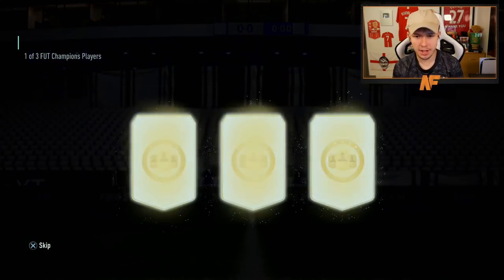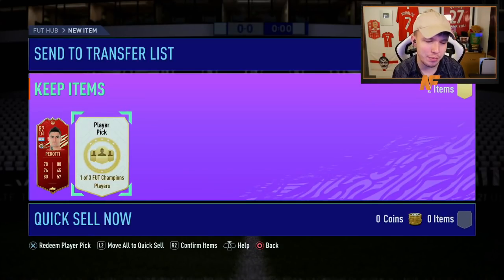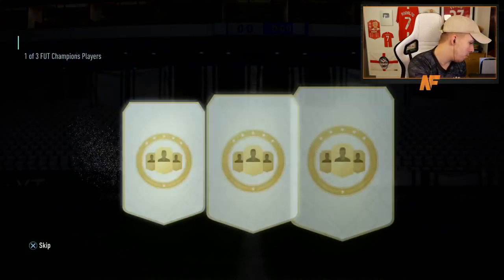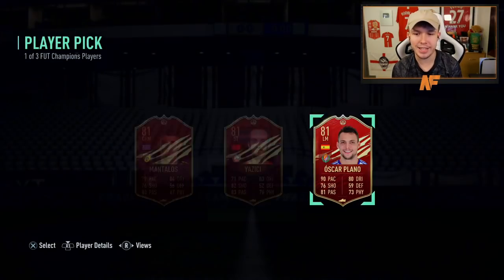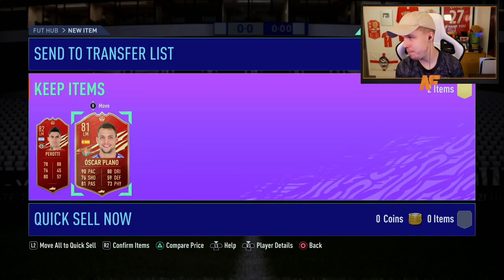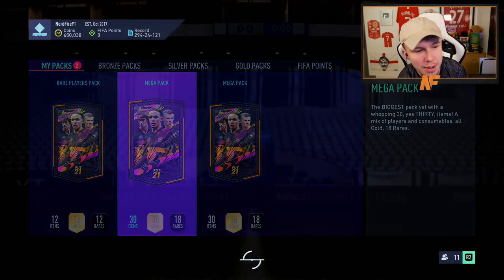Player pick number one out of three options — first one is not great. We're probably going to take Parotti here. Not looking great — not expecting anything from the final one either. Let's just open it up... yeah, that was just not great. We get an 82 and an 81-rated red player picks. Let's just store them in the club and get into the packs in the store.